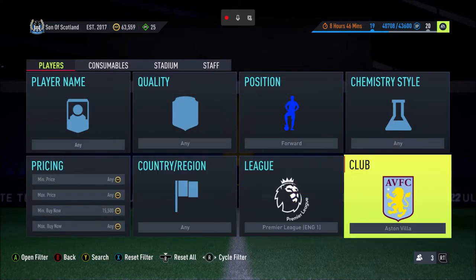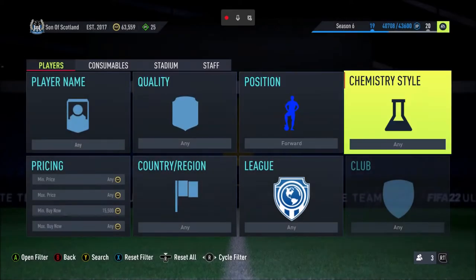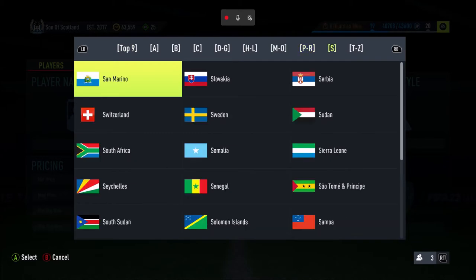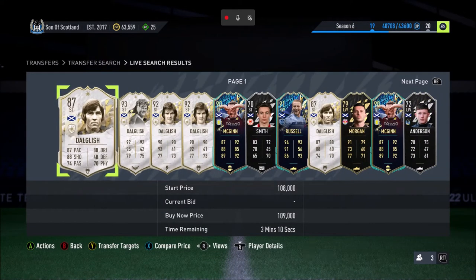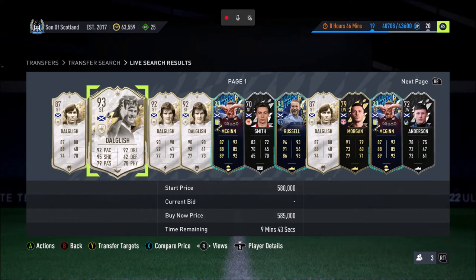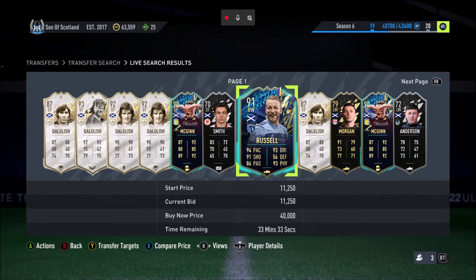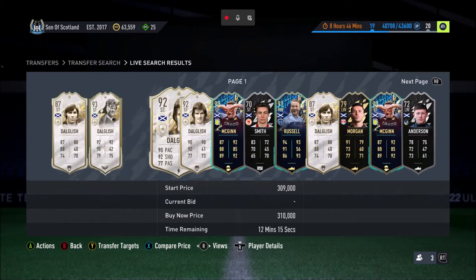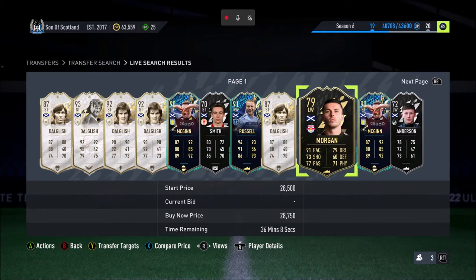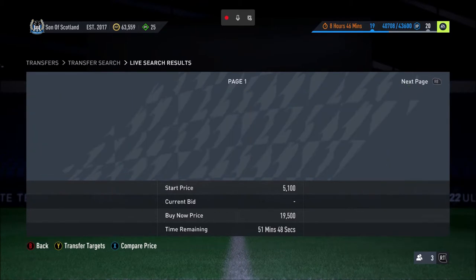Let's look at Scottish attackers - see if we can get any good Scottish attackers. Flower of Scotland - have you got any good left-wingers? There must be left-wingers in Scotland because nobody's right-wing - political joke there in case you didn't get it. Oh, Johnny Russell! Big Johnny Russell, man. Right-winger - it's not quite left-wing but it could do it. The only thing is chemistry - we would get absolutely fucked. If we take Russell, we're screwed on chem. It's a nice card, but it would absolutely hamper us. Kenny Dalglish is an option, only costs 106k.